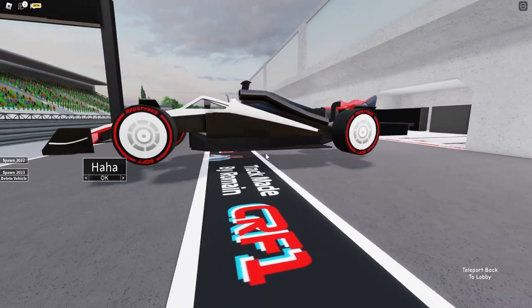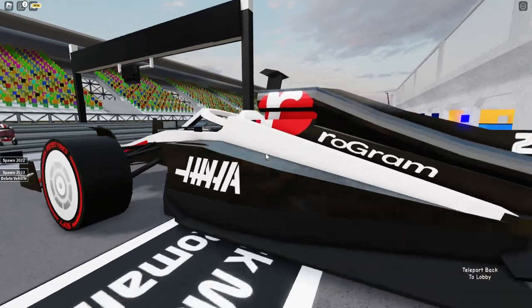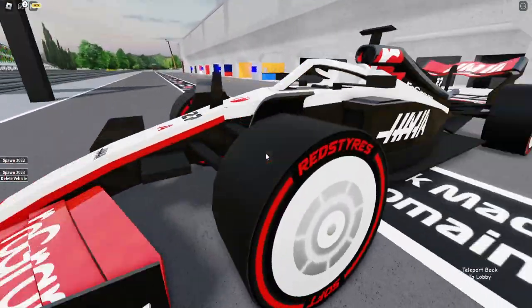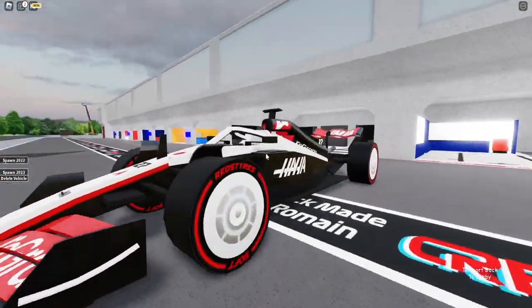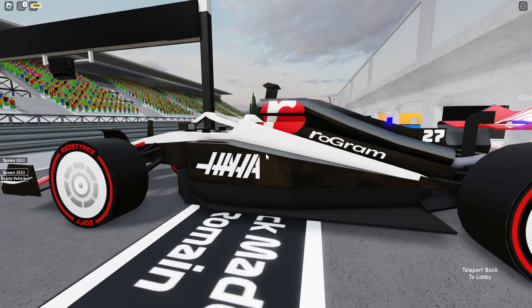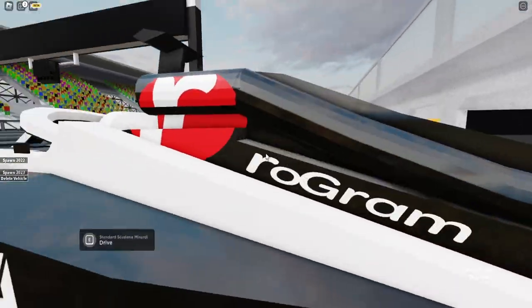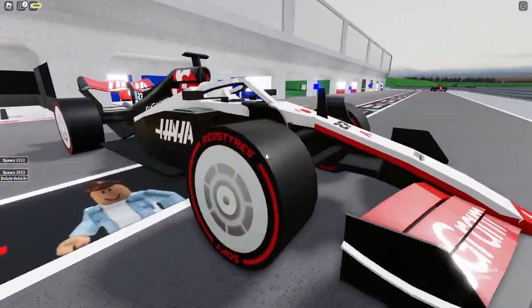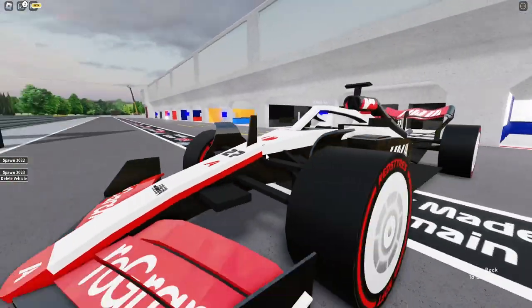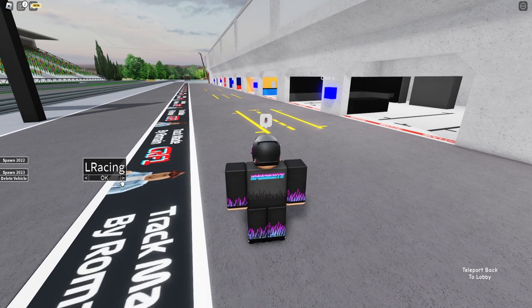Next up is the HaHa, which is the Haas. When I first saw it I thought it was ugly, but it's growing on me. I like liveries with black and red, and the little bit of white makes it look decent. I don't like the MoneyGram logo in real life, but the livery is alright. If there are any Haas fans, let me know in the comments — I think they might be the team with the fewest fans.